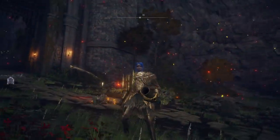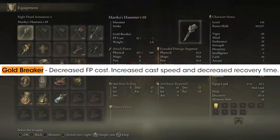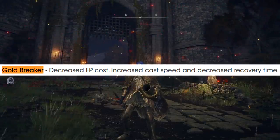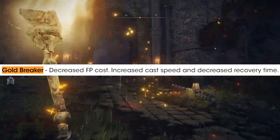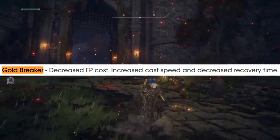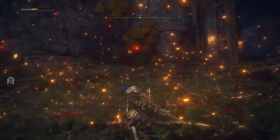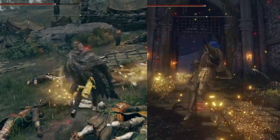As we've seen with many weapons and their Ashes of War, they have addressed that. We have a decreased FP cost — now 26 FP to use — and it's also faster and more efficient: it comes out quicker, you're up in the air, and you slam down much faster. There's also better recovery time to get you out of that. So when you land the attack, they're going to be staggered for a moment and then you can get out of there quickly.